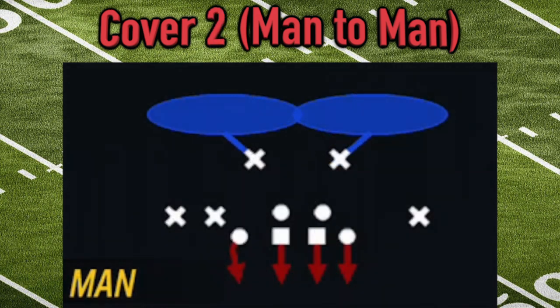Cover two man is our final conventional man-to-man coverage. It has a really simple setup: four linemen rush the passer, five players man-mark the five offensive pass catchers, and two safeties each cover a deep half of the field. Linebackers and cornerbacks can take more risks in this formation because they have safeties over the top who are able to guard against the deep throw.